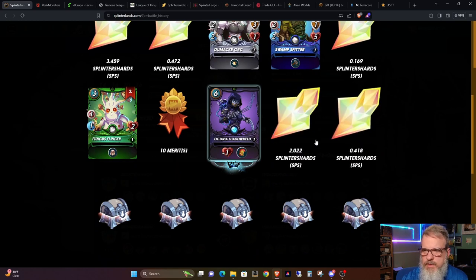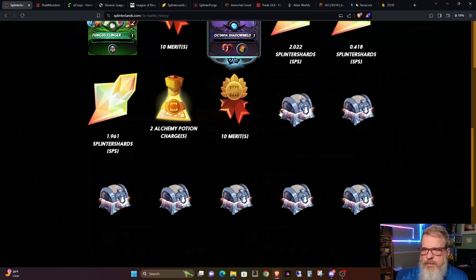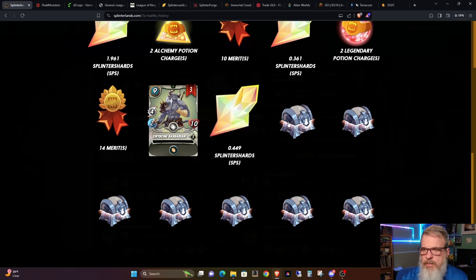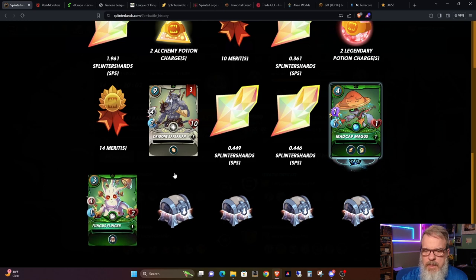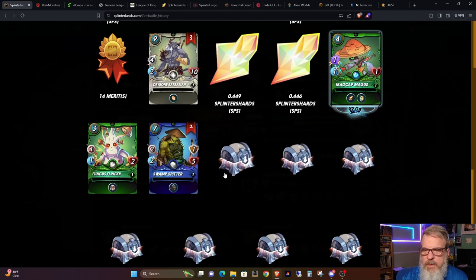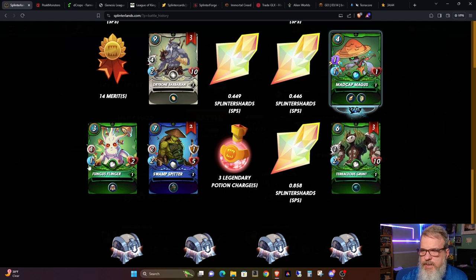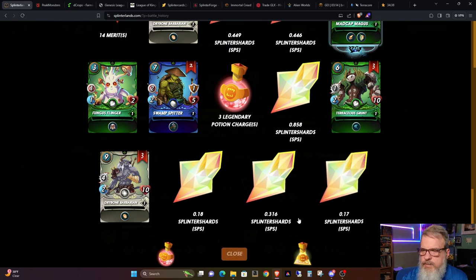Two Splinter Shards — which is above average for silver chests — 0.4 SPS, 1.9 SPS, two Alchemy Potions, 10 Merits, 0.3 SPS, two Legendary Potions, 14 Merits, three Dry Bone Barbarians, 0.4 SPS, 0.4 SPS, one Madcap Magus, one more Fungus Flinger, two more Swamp Spitters — I really am fond of Swamp Spitter, fits in a lot of situations. 0.8 SPS, three Teracious Grunt, three Dry Bone Barbarian, 0.1 SPS, 0.3 SPS, and finishing off with 0.1 SPS.